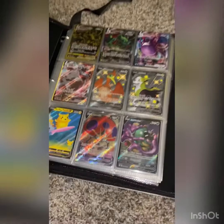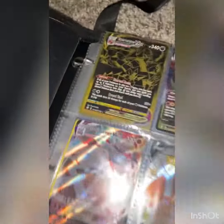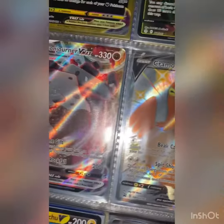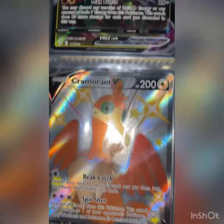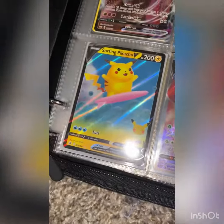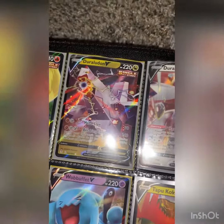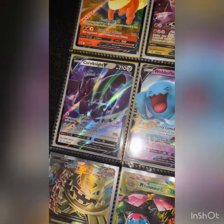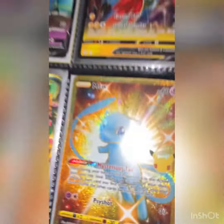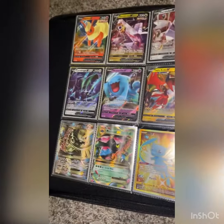First off, sorry guys, those are my friends in the background. I got an Eternus VMAX, Rekwaza VMAX, Crobat VMAX, Stonejaw VMAX, Shiny V, Serving Pikachu V, some celebrations, Flareon, Drilladon, Crovanite. This is what I pulled in my last Pokemon video — insane pulls, go check that out.